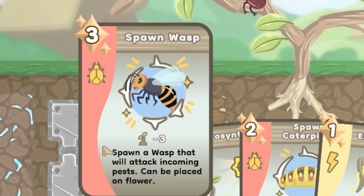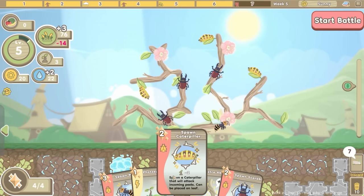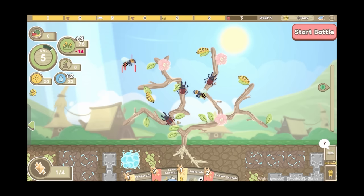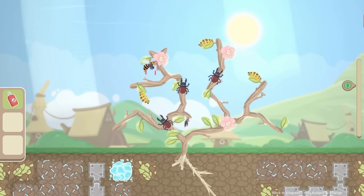We've got another wasp. Do I play one wasp or do I get a caterpillar and a scarab? Wait - scarab and caterpillar are two essence each and I've only actually got three. So yeah we'll spawn a wasp and shove that there. I haven't really grown a tree - I've just grown a habitat for insects! I've got one essence, so let's just photosynthesize, get a load of food, and then we'll start the battle. I think it's a goat attacking us?